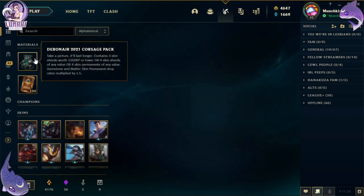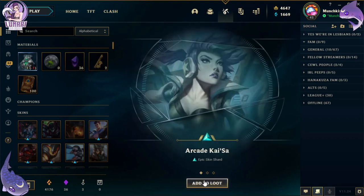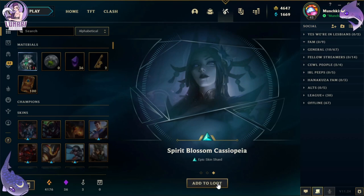Now we're down to the corsage pack, which contains three skin shards worth 1350 RP or lower, or four skin shards of any value, or four skin permanents of any value. Can we get the four skin permanents again? Keeping my fingers crossed. Unfortunately not — we got Arcade Kai'Sa, Space Groove Rumble, and Spirit Blossom Cassiopeia.